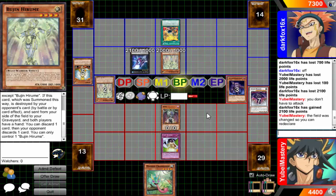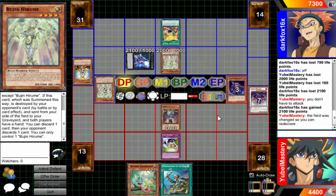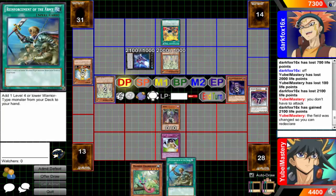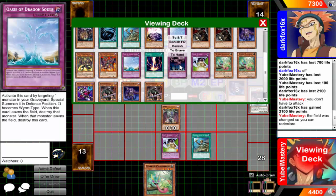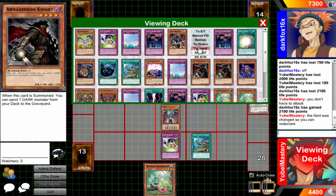If you want to ram your 101 into my Yubel, sure, go ahead. I'm going to beat you fair and square. You still declared your attack — your attack was still declared so you can't change to defense mode. You know what, it's really not even worth trying to discuss it. It's going to be the same end result. You can re-declare your attack, and since you declared an attack in the first place the attack was declared.